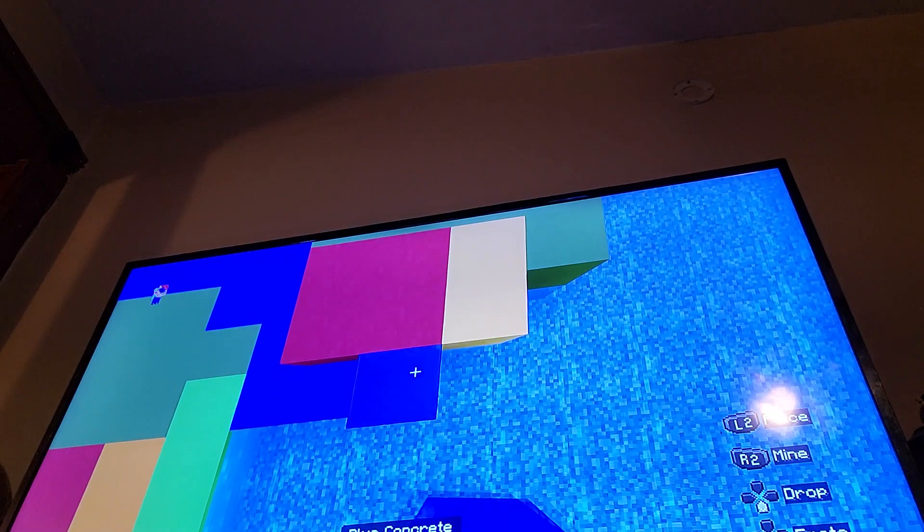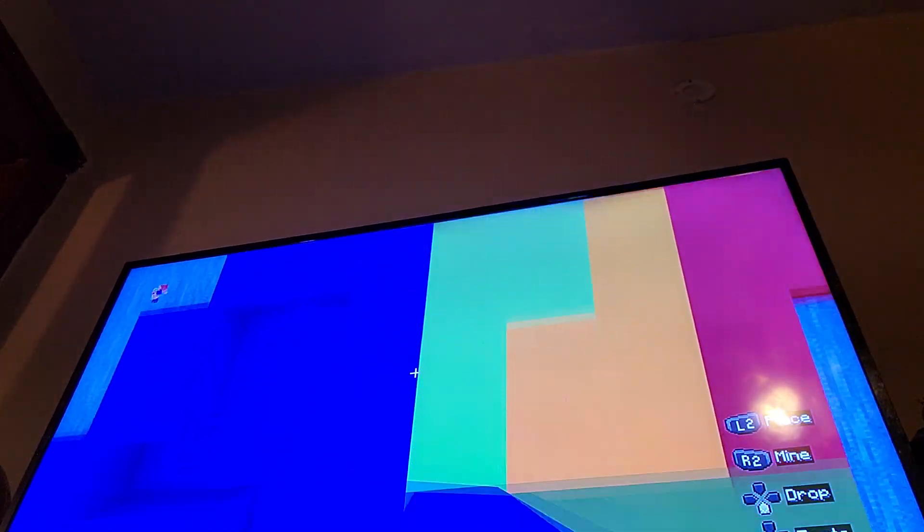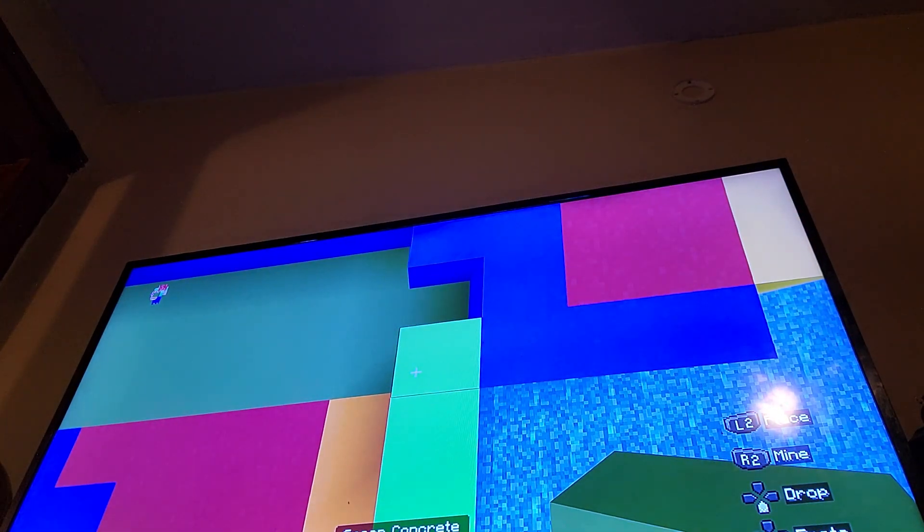Now get out your blue concrete, go down, left by 2, up, to the angle, left by 5. The angle, left by 2, the angle, up, the angle, up, the angle, up by 2. Get out your orange, go up by 2, and then connect.